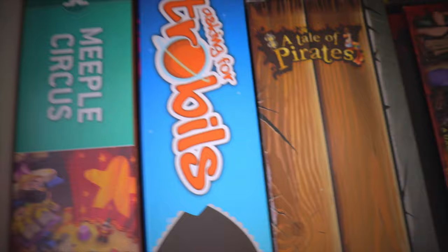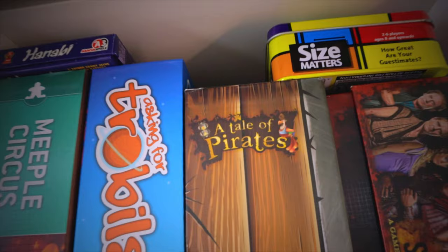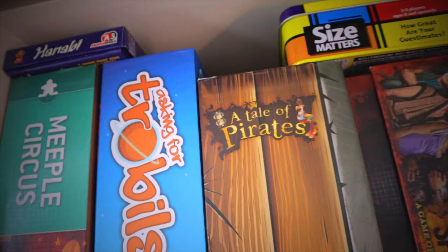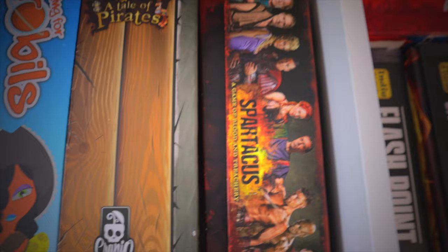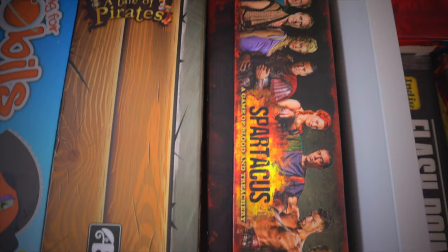Asking for Trobils is a worker placement game — we're looking to play that one soon. Tale of Pirates is a 3D dexterity game with an app — it's a 3D pirate ship game, a bit awkward but it just got a second edition so we might dig it out for a review. Spartacus: A Game of Blood and Treachery is a fantastic game for two to six or seven players, based on the TV show. There are market cards to boost your gladiators, arena battles and backstabbing intrigue — some cards are a little bit risqué.